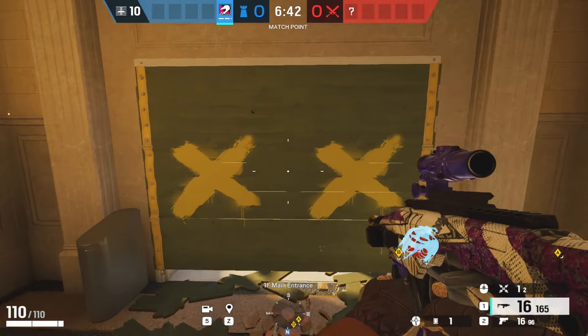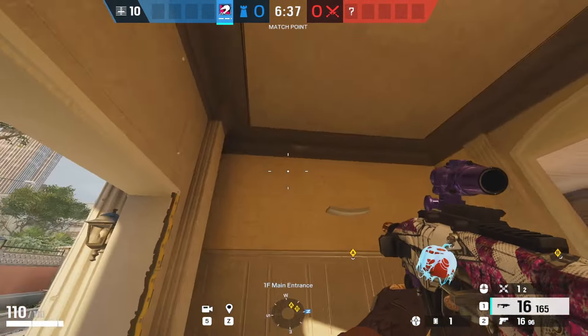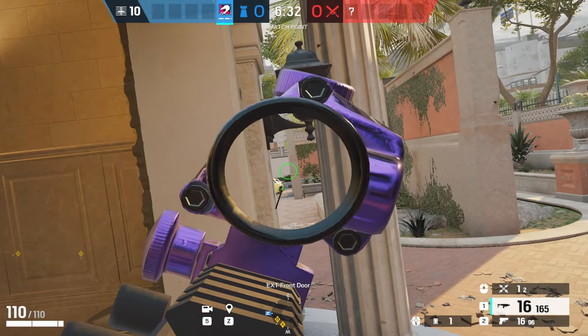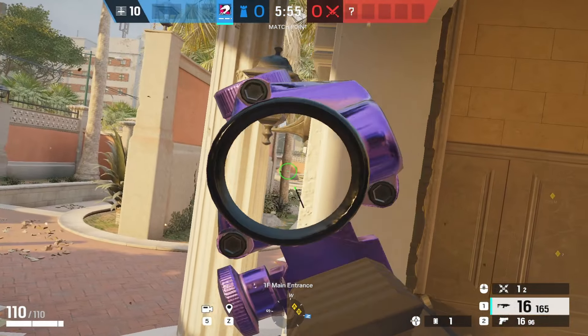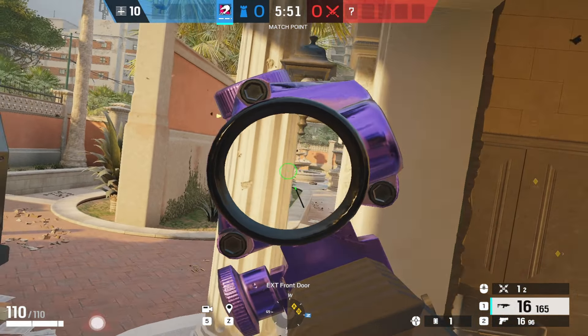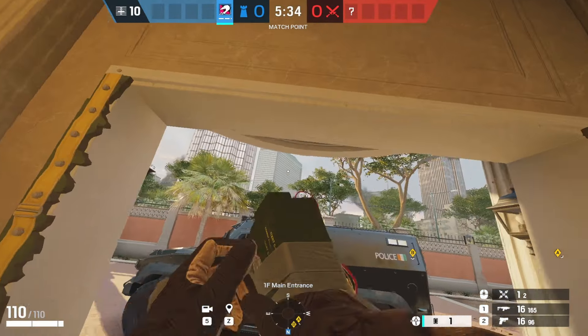Moving on to Consulate, come to Main Door. This one is so much better than Meeting Wall, Connector Window, or Admin Window. Stand right here, aim towards the left side — you can see anyone coming out of Visa Spawn. Or aim towards the right side and see anyone walking up the stairs. If they come exactly through the gate, you can just wait for them.